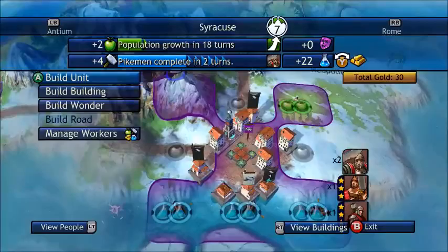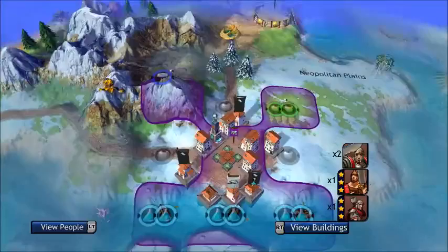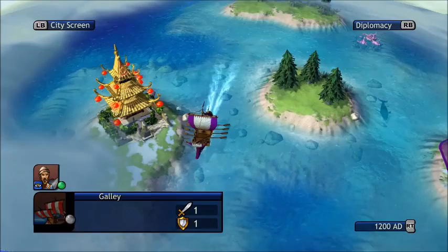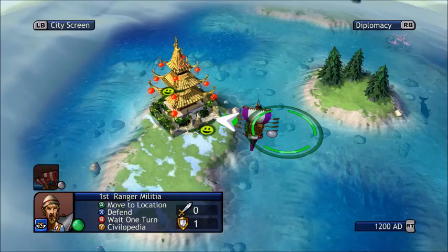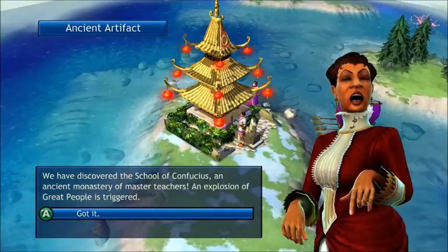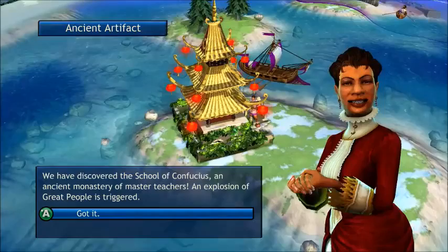What I'm gonna do is keep having this galley explore — that's the main thing you want to do. That will be complete in two turns, eight turns for courthouse. Now that we've grown in population, our biggest producer of science points is our capital. It most likely seems like your capital will produce the most in terms of gold or science, as it's usually going to be the biggest city as they grow — it's your first city set down.